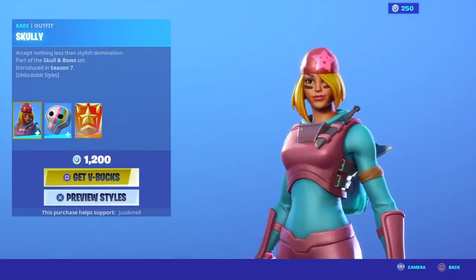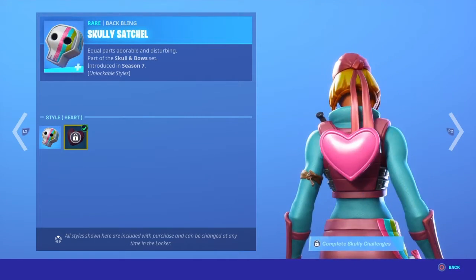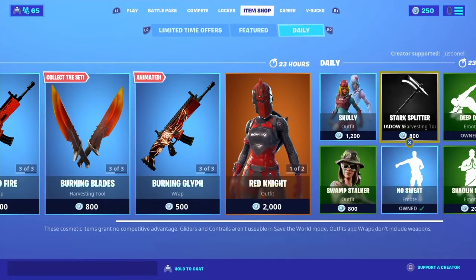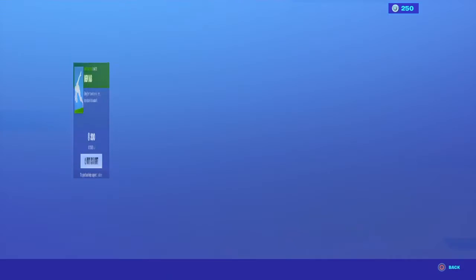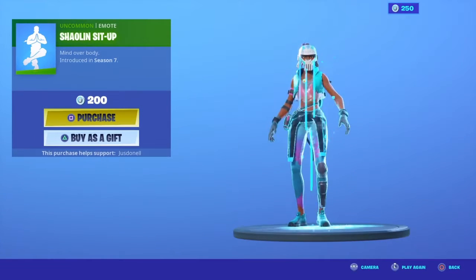Scully is back with the skull and the Hardest style — the skull and heart back bling styles. The Stark Splitter is back. Deep Dab is back, Sean set up.